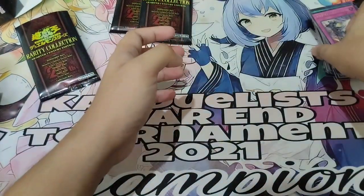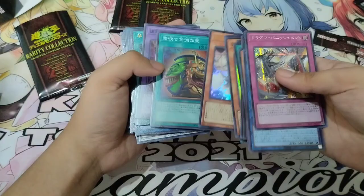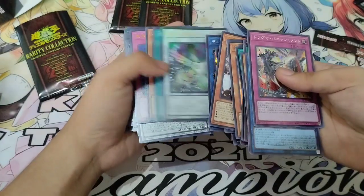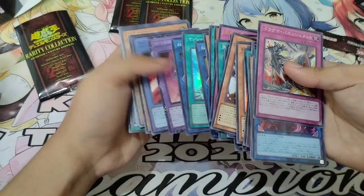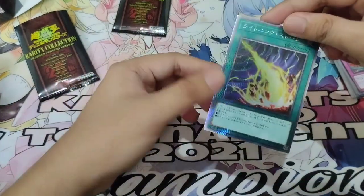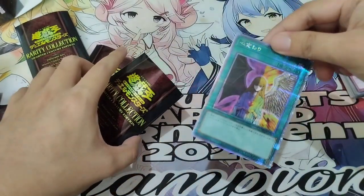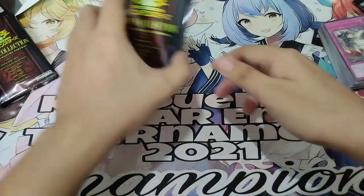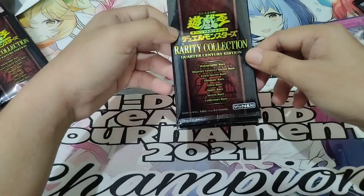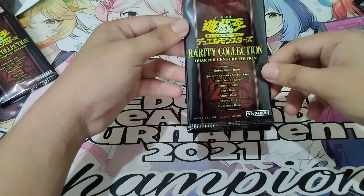So there you go — that's our pulls. This is quite good for me, because we were able to pick up Droplet, Ash Blossom, and other cards like Barone. On top of that, we also had a fair share of high rarity cards such as Lightning Storm and Change of Heart. Thank you for watching — I hope you enjoyed our unboxing of Rarity Collection 04 Quarter Century Edition. Subscribe to my YouTube channel if you like this content, and hit the notification bell for more updates. Thank you — peace!